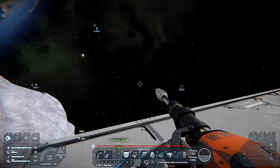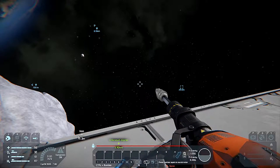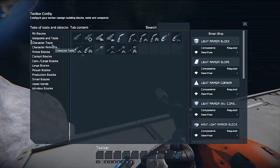Hello and welcome to Space Engineers. In this episode, to save us having to do several trips when mining, we're going to build a small mining ship.